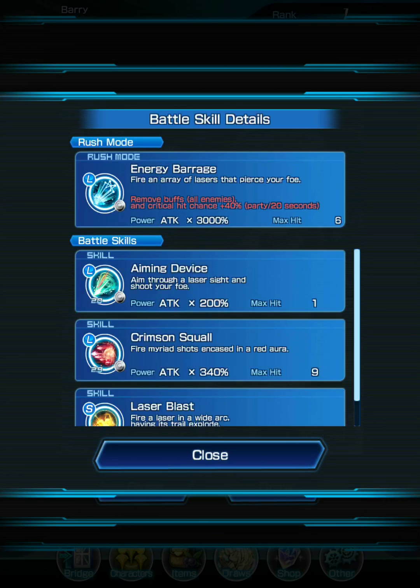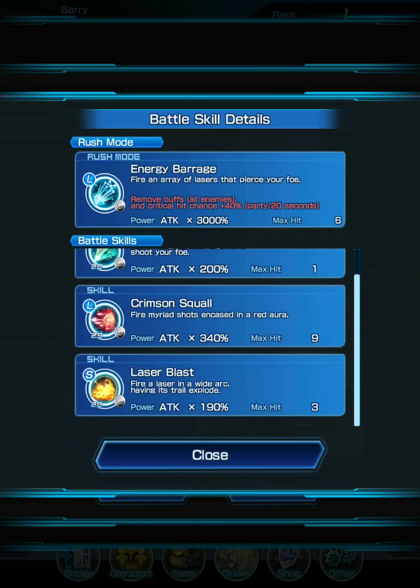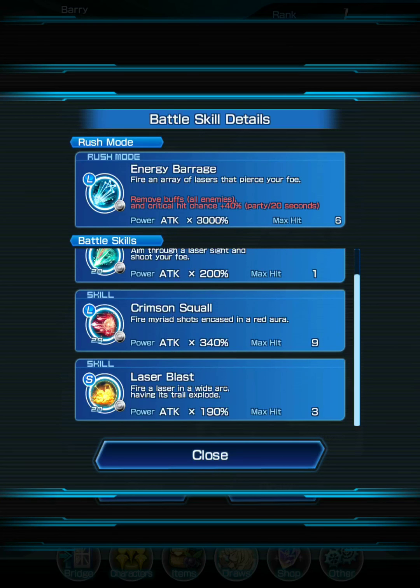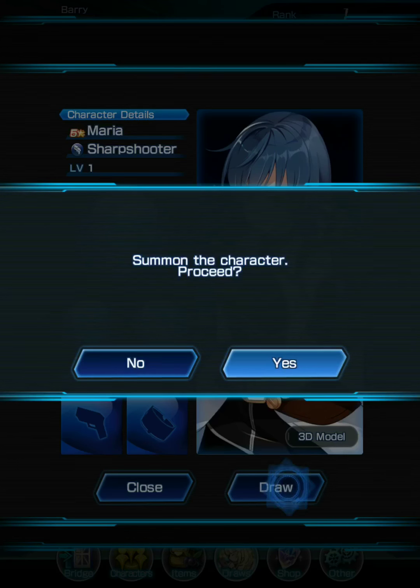When rushing you accumulate your rush gauge and then activate it. Critical hit chance allows you to bypass the enemy's defense, which is very useful against enemies with really high defense. Maria's battle skill also multiplies attack power at 200%, 340%, and 190%, making her great for boosting your team's overall attack output.